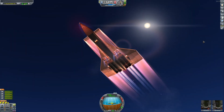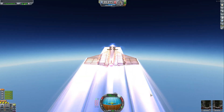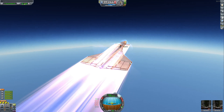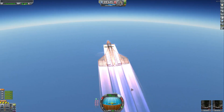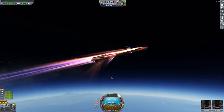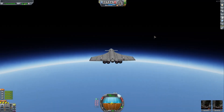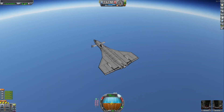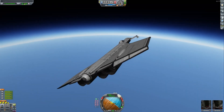It looks like the Concorde — oh, it does look like the Concorde. Let's slow down for a little bit, we are going a little too fast. Things are overheating; the materials I used for this plane are not made to go at this speed. We are currently right above Mach 3, going 1100 meters per second. We are at 30,000 meters. This thing flew way better than I expected — way better.